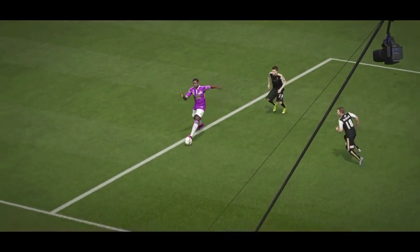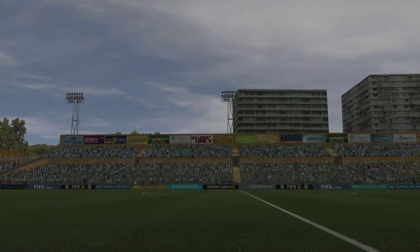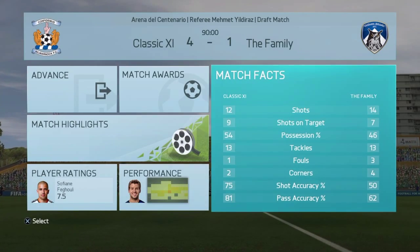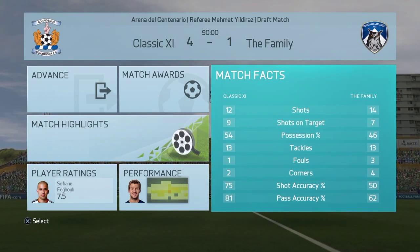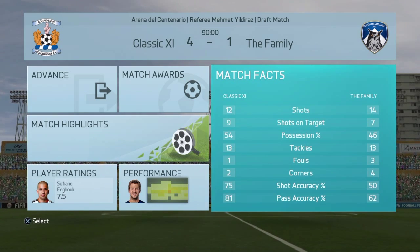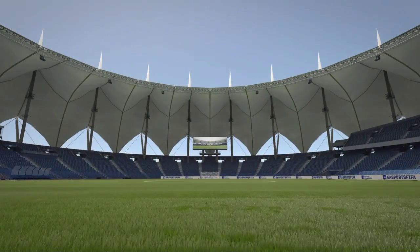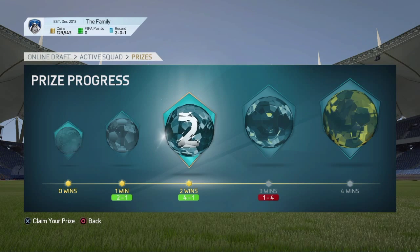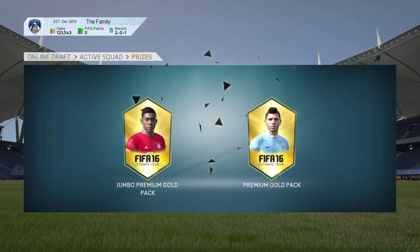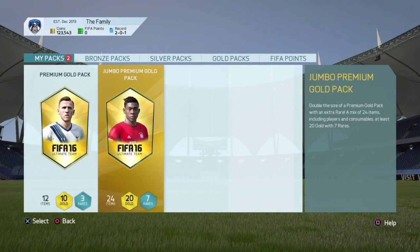I take my loss — a solid first FUT Draft though, but this guy was a very good player, very high pressure, 4-1. He had 9 shots on target to my 7, 54% possession to his — he just dominated me. But we did pick up 2 wins in this FUT Draft, so we will have the 2 wins prize which is a 7.5k pack and a 5k pack.